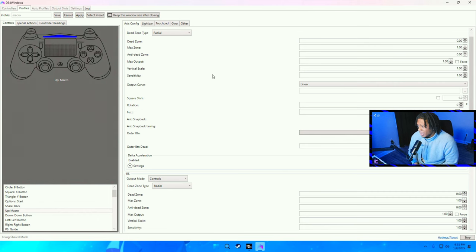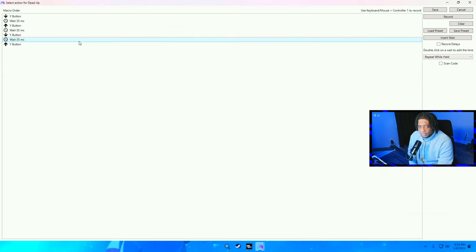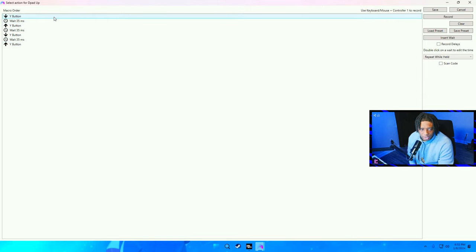Here are my DS4 window settings. A lot of you guys asked for it in the last video and I didn't put it in there, but here are my settings. These are pretty much default. And here are my macro settings — I typically don't use them a lot, but I use 35, 35, 35. A lot of people go 45, but I think it's smooth on 35. This is really personal preference. I gave it to you guys because a lot of people asked for it.